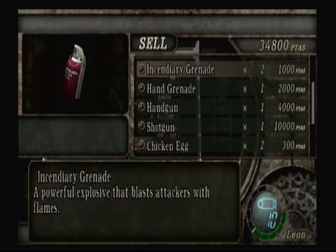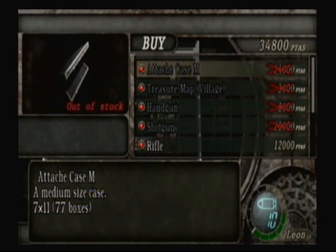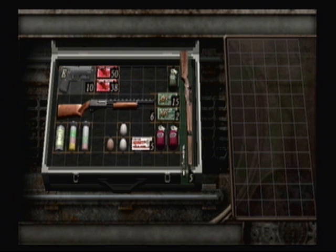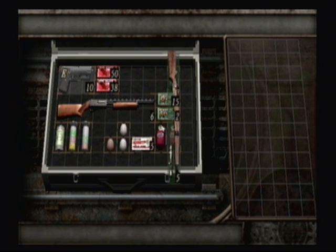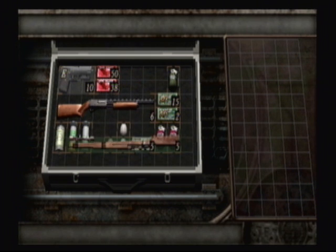Alright, now that we have sold all of our sellables, we are going to get ourselves a new weapon — the rifle. Long range weapon. And if you'll notice, the rifle won't exactly fit in the case so much.